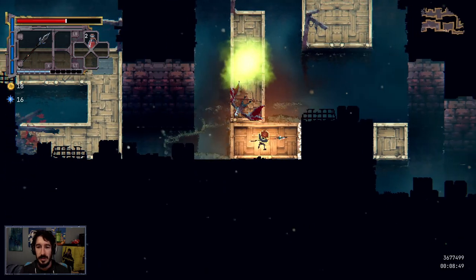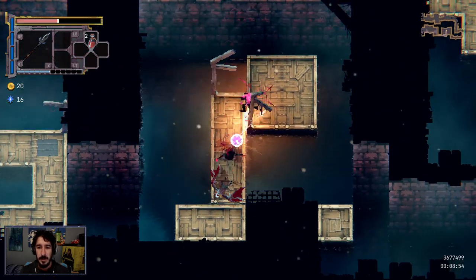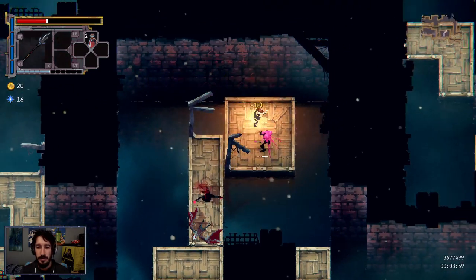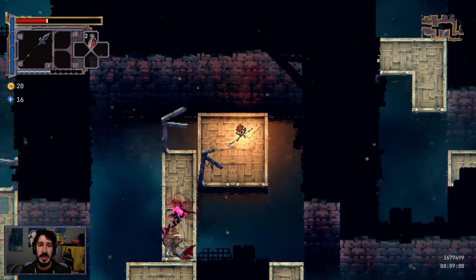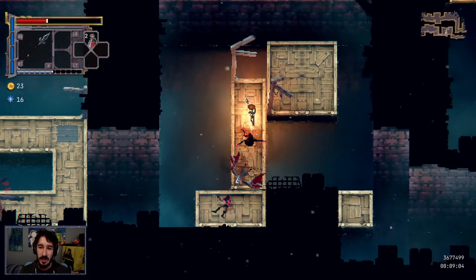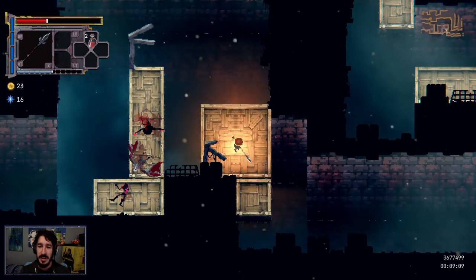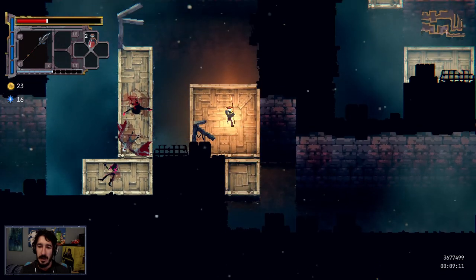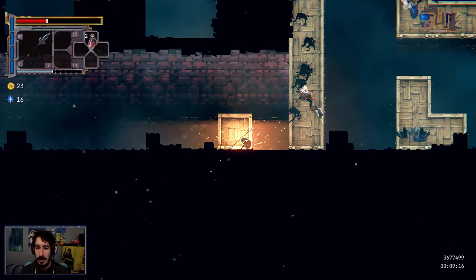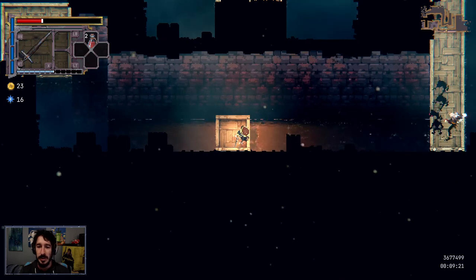I'm going to wait for the poison to dissipate before I proceed. The poison stays behind — that's cool. So there was that great sword, right? It canceled your attacks on dodge. I'm starting to see the appeal of that because when I'm in the middle of an attack, I can't dodge — it doesn't cancel. I'm going to have to use the sword here.